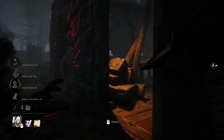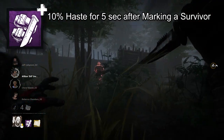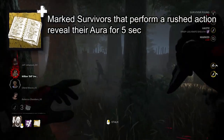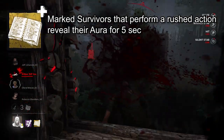To best utilize Ghost Face, you have to be patient and strike at the right moment. Drop Like a Knife Sheath gives you 10% haste for 5 seconds after marking a survivor. If you also bring along Olsen's Address Book, you can see marked survivors' auras for 5 seconds after they rush somewhere, helping you bring them down before they get too far.